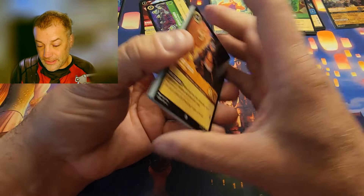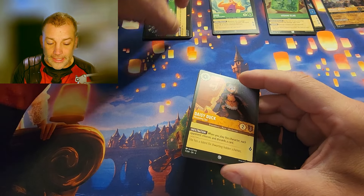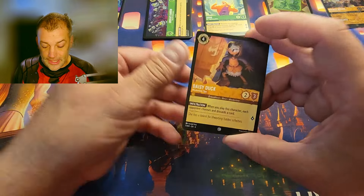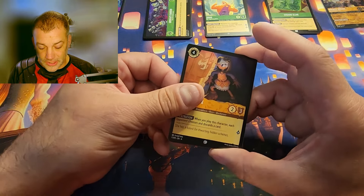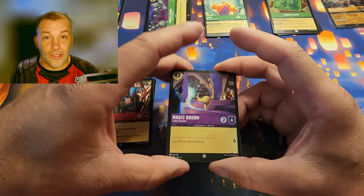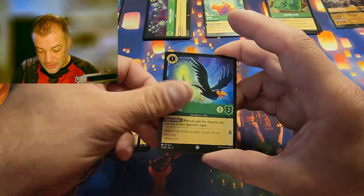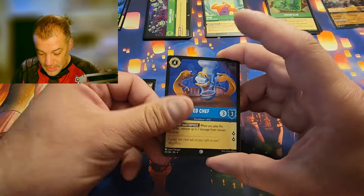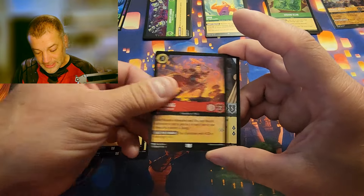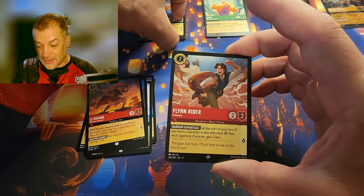My new goal has been to save one thing from each chapter — a booster box and a trove from each chapter, plus the D23. If you didn't see that video, go check it out. Next pack: Magic Broom, Diablo — transformed! Chef Olaf, Li Shang, Hercules for the rare, Flynn Rider for the super rare — an awesome card for decks. The foil is Ursula: Eric's Bride.